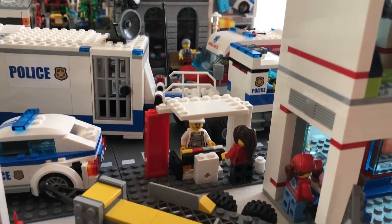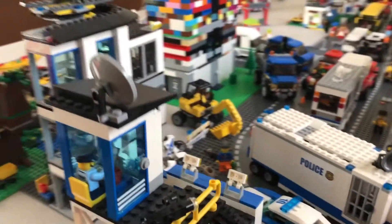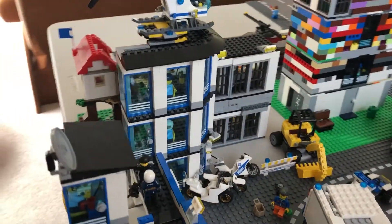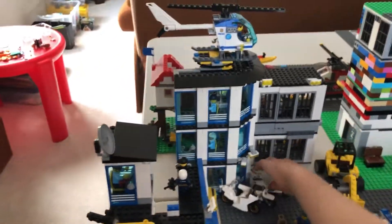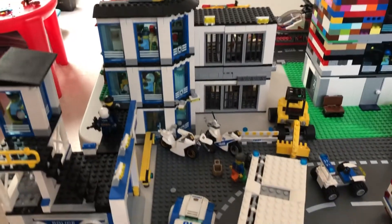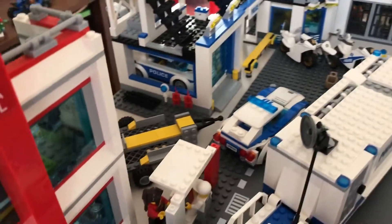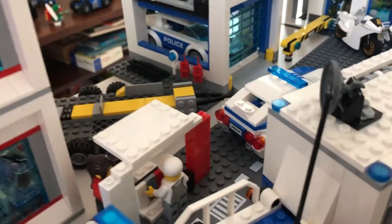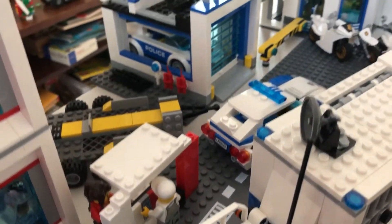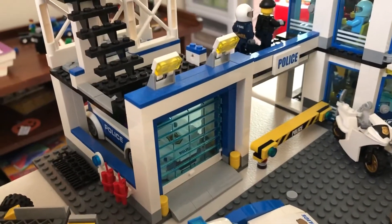Now I'm going to show you the police station. The police station is pretty big. There are motorcycles on the outside, some police cars, a police truck, and a phone. There's also a garage.